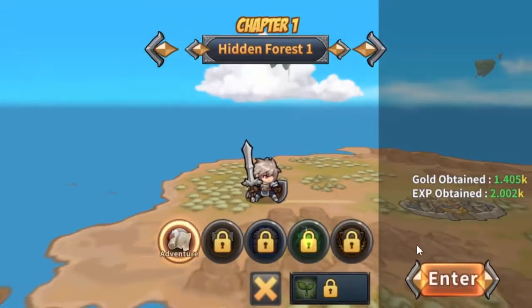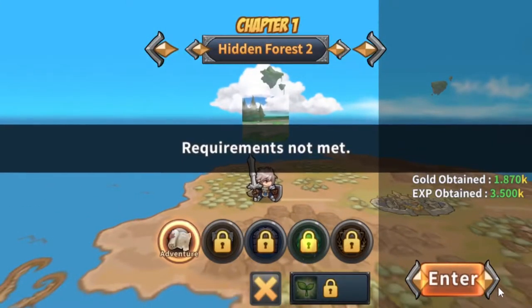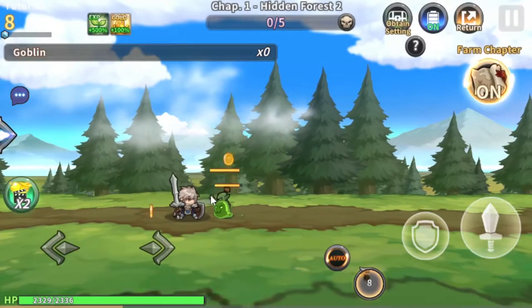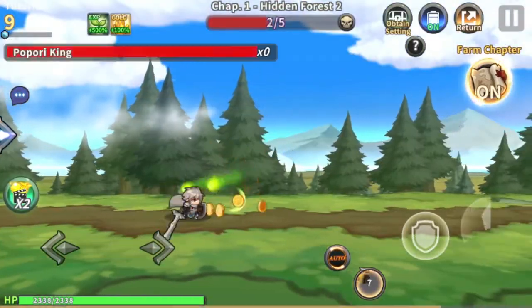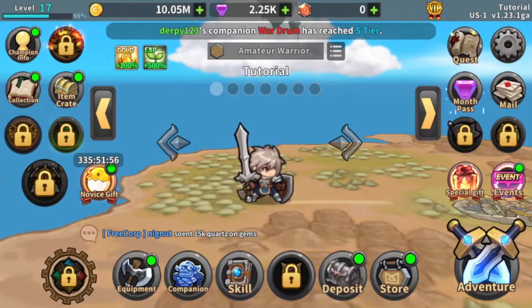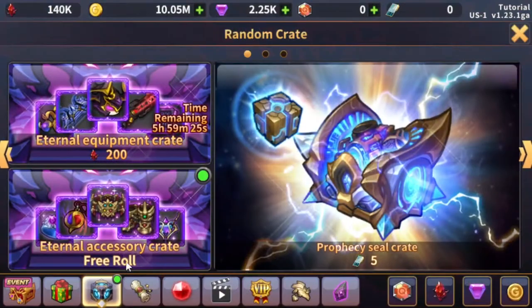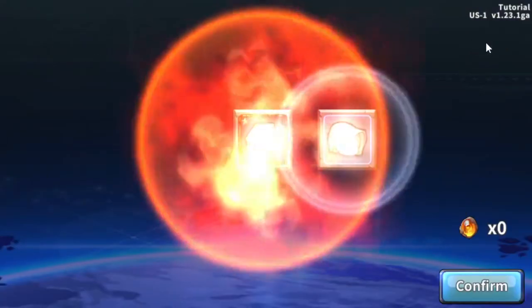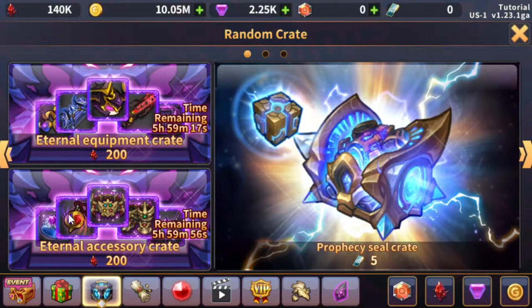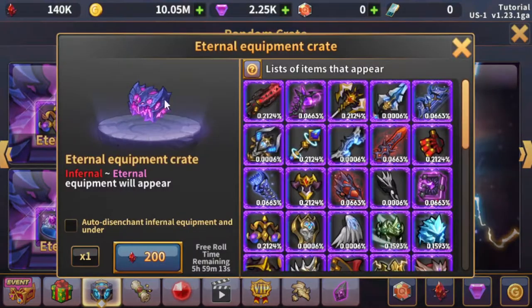Make sure you clear Chapter 1 in the adventure first so that you can open the rolling shop. This should be pretty easy — you should just be able to do it with your base character. After you finish Chapter 1, you unlock rolling crates. Crates are a good way to get new materials and gear. My recommendation is to split 50-50 between equipment and accessory coins until you have good pieces for both.